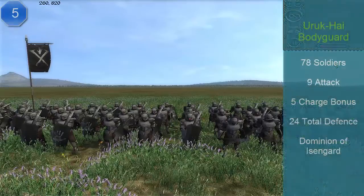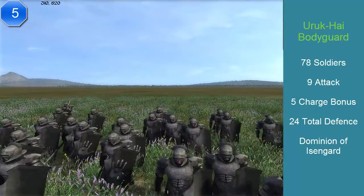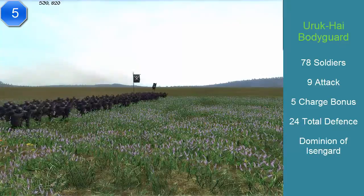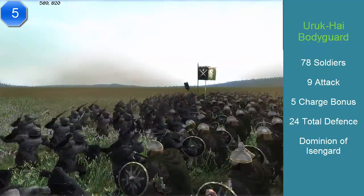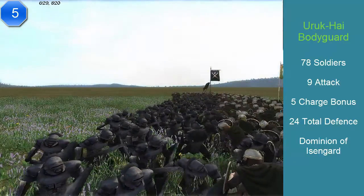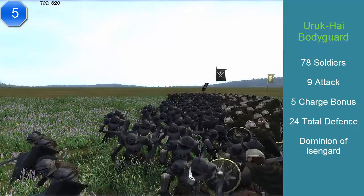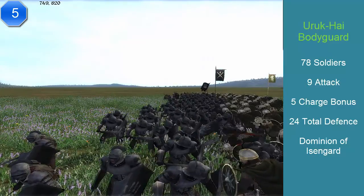At number 5 — and this is the last Orc one — we have the Uruk-hai bodyguards, coming from Isengard. They have 78 soldiers, an attack of 9, a charge of 5 — so we're improving — and a defense of 24. Like all bodyguards, they cost 1,000 florins. They have excellent stamina and good morale. Their speed is also 98%, similar to the Angmar bodyguards — I guess it reflects the weight of their armor, swords, and shields. Uruk-hai are beasts.